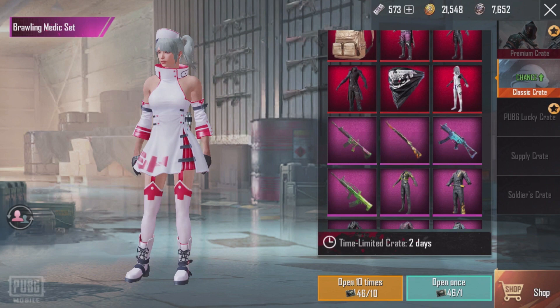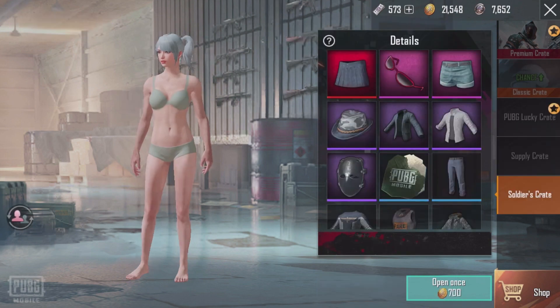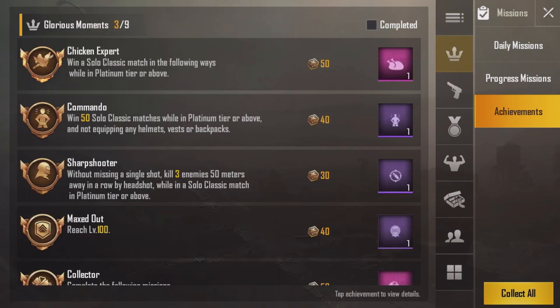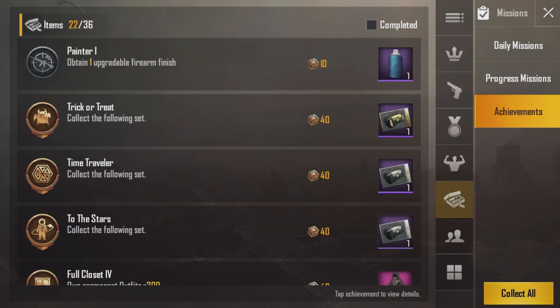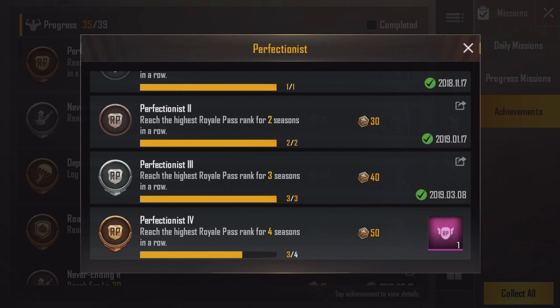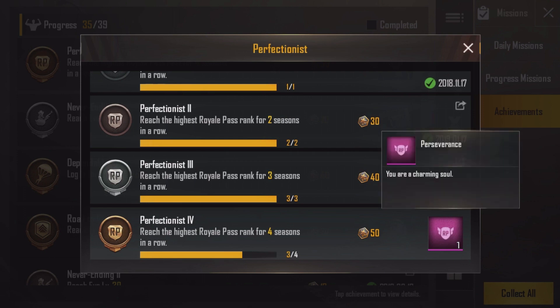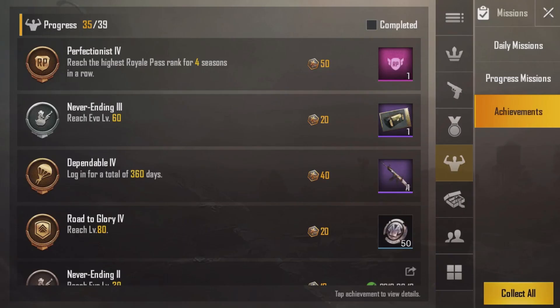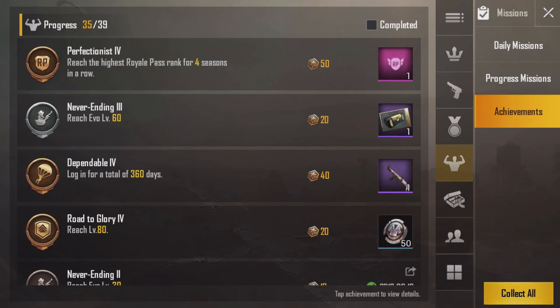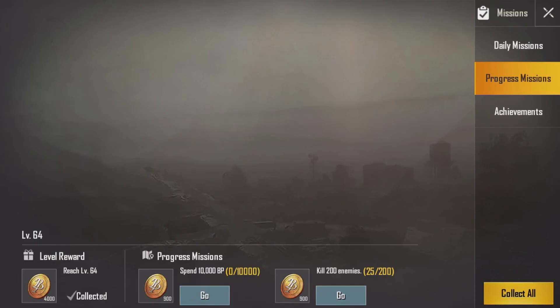Over in the crate section they added some brand new stuff to the classic crates, and everything else looks the same. They also added a brand new title called 'Perfectionist.' If I reach the highest tier I can get this title — I've been earning it for the past few seasons, already done it three seasons in a row.